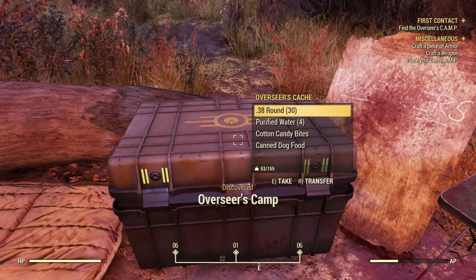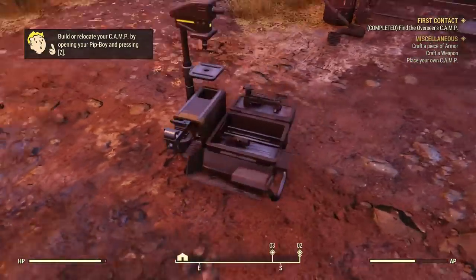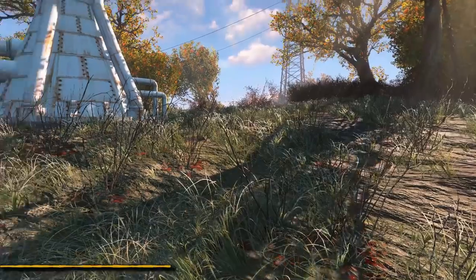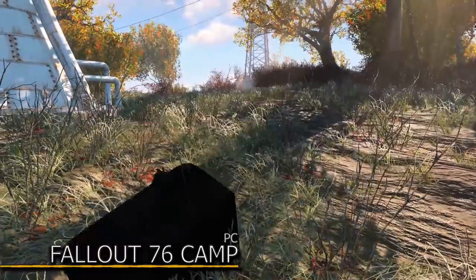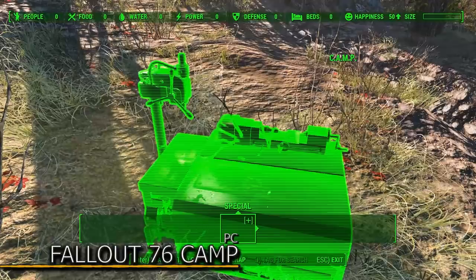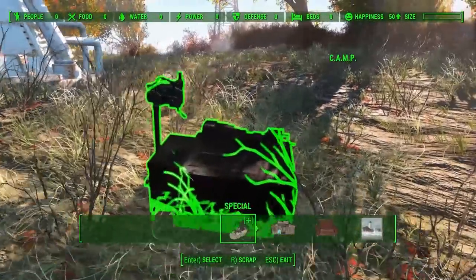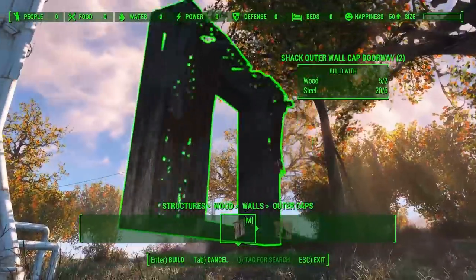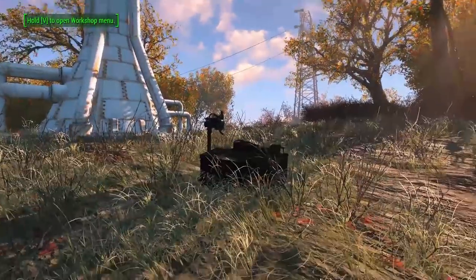Finally we arrive at the Overseer's Camp. We grabbed one of those in Fallout 76, so let's start our own. Introducing the mod Fallout 76 Camp. This mod allows you to build a settlement wherever you like — on a hill, in a city, or maybe in the glowing sea if that's something you prefer, red storms and all. It's all possible with the Fallout 76 Camp mod.